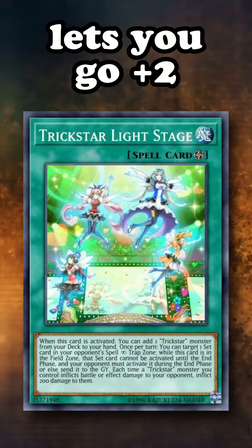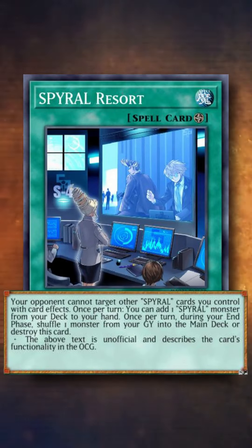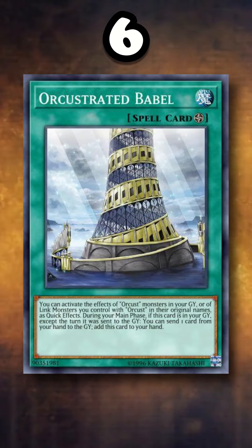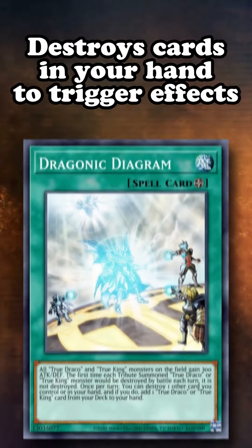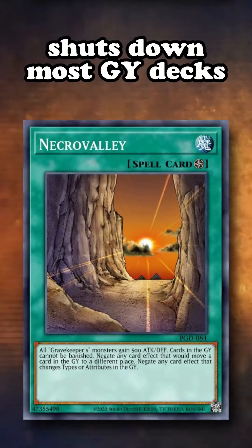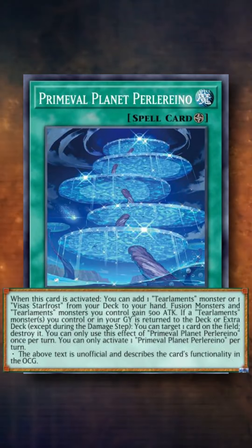Trickstar Light Stage at number eight can let you go plus two on use, gets two bodies on the field for Verte plays, and pops one back row for free every turn. Spiral Resort gives your Spright cards protection from most hand traps, in addition to being a free plus one every turn. Orcustrated Babel lets your graveyard cards dodge targeted graveyard hate hand traps, gives disruption thanks to Dingirsu, and recovers itself if it gets destroyed. Dragonic Diagram lets you destroy cards in hand to trigger effects and searched out very good cards in the past. Necrovalley shuts down most graveyard-centric decks, which there are a lot of in the modern meta.